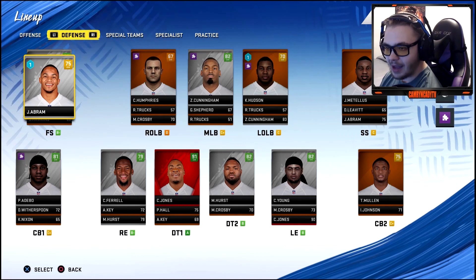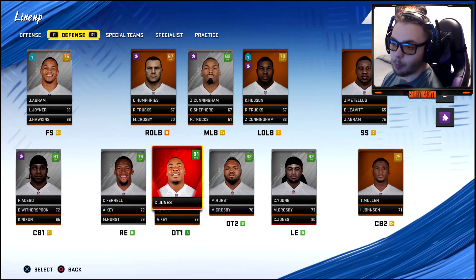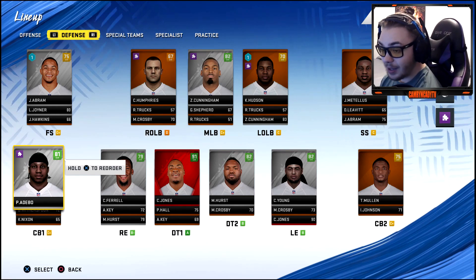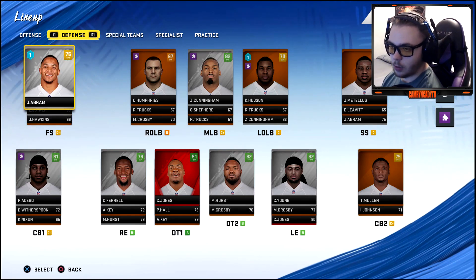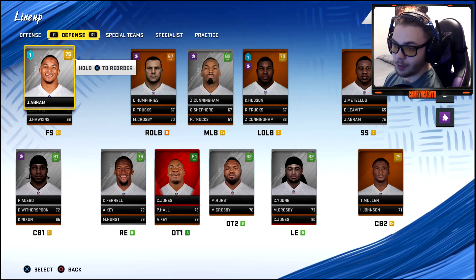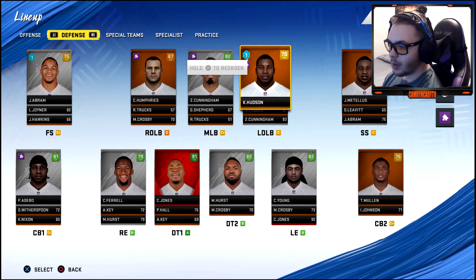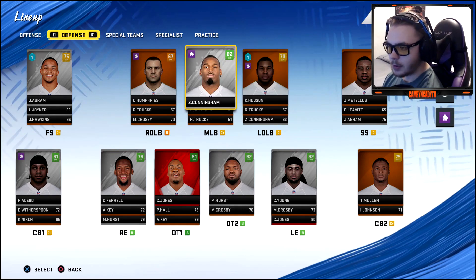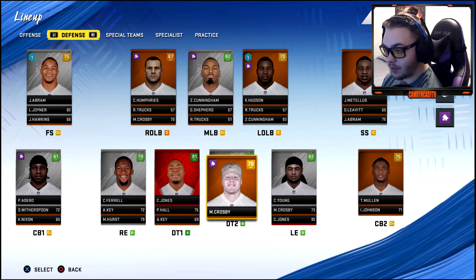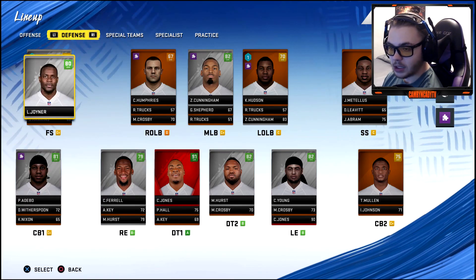We're going to have Abram at free safety and Joyner at strong safety, but Abram also plays in the box as a linebacker — like we've seen him do in real life. Linebackers we've finally addressed a bit: Hudson from the draft, Humphreys, and Cunningham from free agency. I'm liking what the defense is looking like, starting to improve in year three.